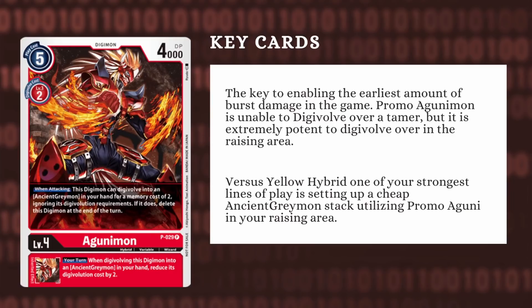One of the really cool things, though, is versus Yellow Hybrid, which is a very popular deck — a line of play you can do is set up an Agunimon promo stack in your raising area, keep Digivolving into all the Mons, and then when you bring it out and Digivolve into Ancient Greymon for only 3 cost because Agunimon reduces it by 2, you can swing the Ancient Greymon for 5 damage and end the game right on the spot, giving your opponent a very difficult time interacting with that.